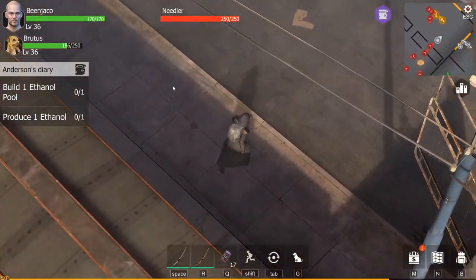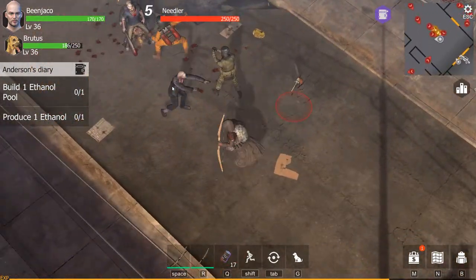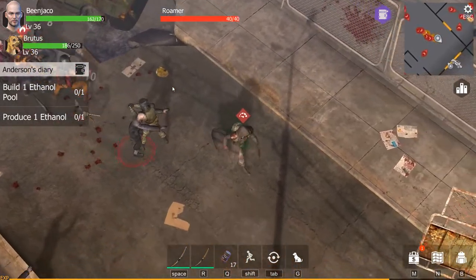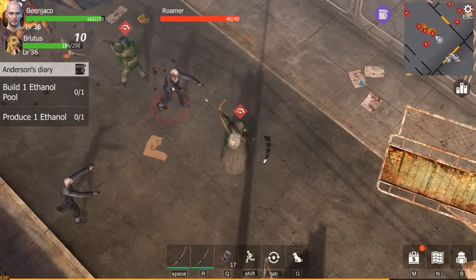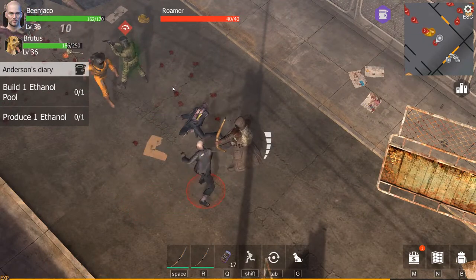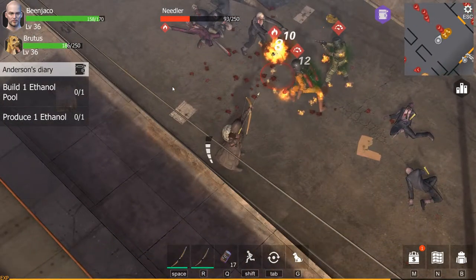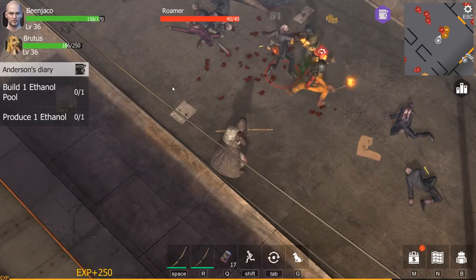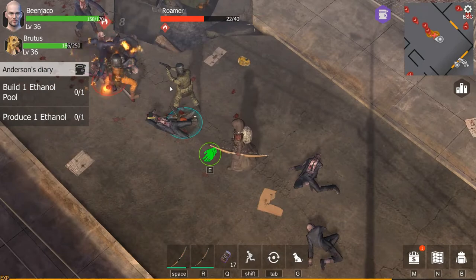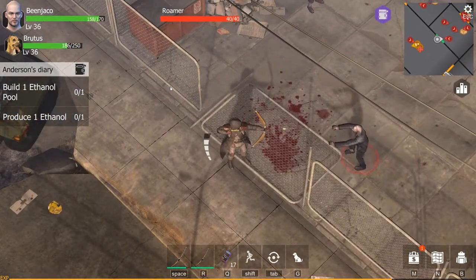One thing I do is activate the needler here to chase me down, run it into the fray, and hope that it starts to attack something else. Now it has, and I can stand back and start taking out some of the other zombies and let them take out the needler so I don't have to worry about it later. You just kind of let them take care of as many as they want and go after other individuals.